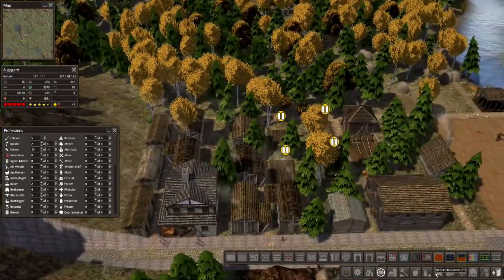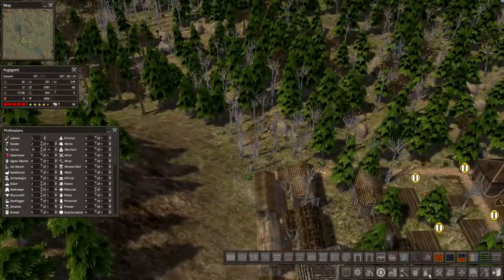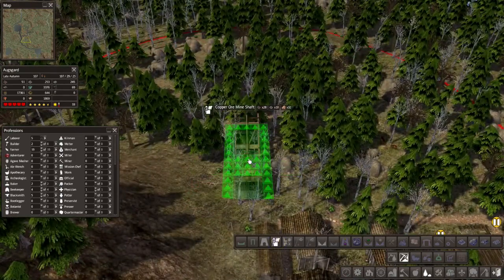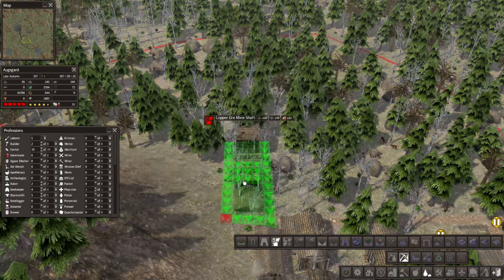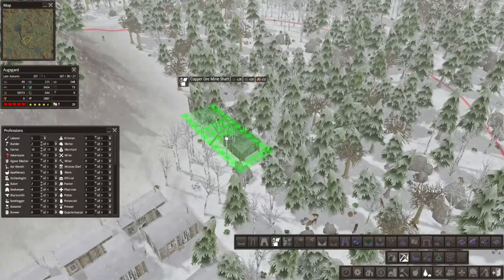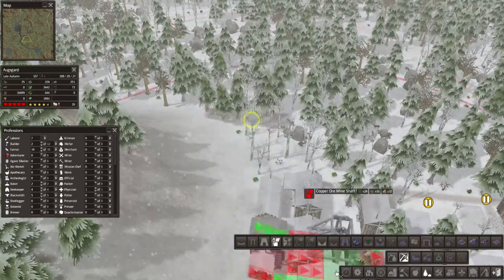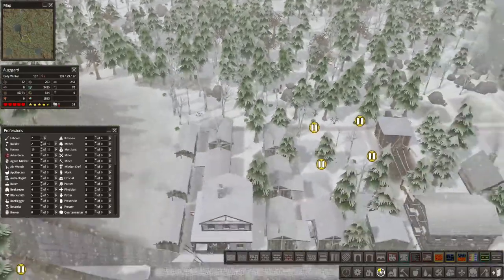The next thing I need is copper pipes. For that we're going to go here to the mines. Here it is - copper ore shaft. I think I want to put it like here, wherever it lines up. So here, and then we'll extend that that way.